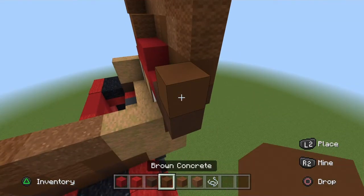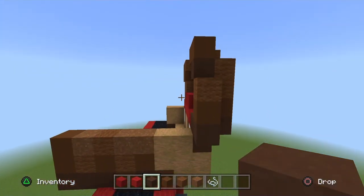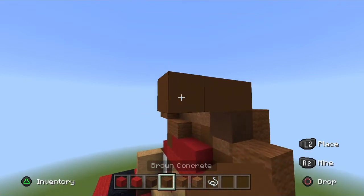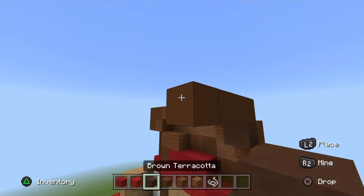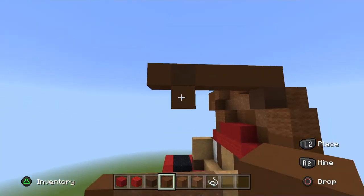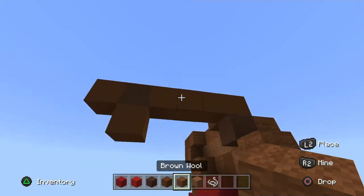Place a brown concrete on top and a brown wool on top of that. Go in a block and place a brown terracotta on the top right brown concrete. Go in three, place a brown terracotta, go out one brown concrete to the left, and down one brown concrete on the terracotta.